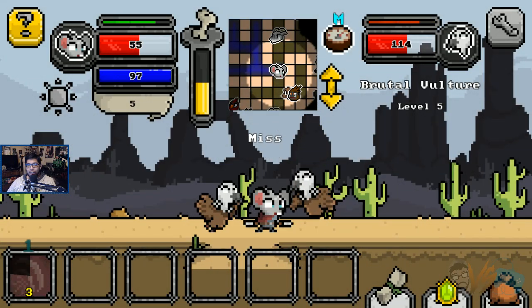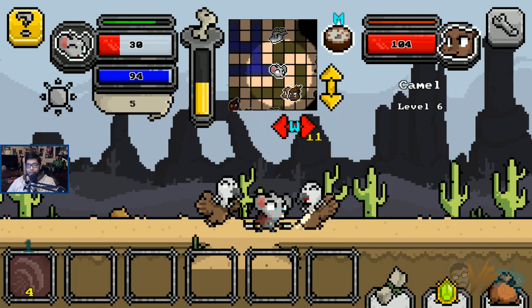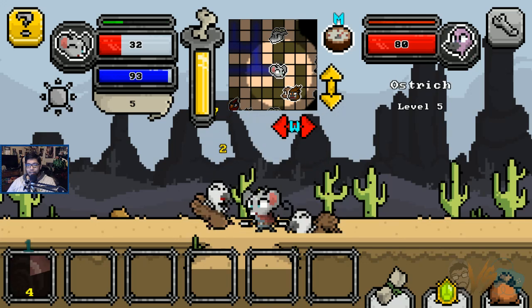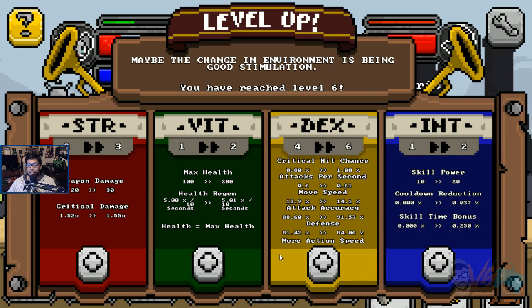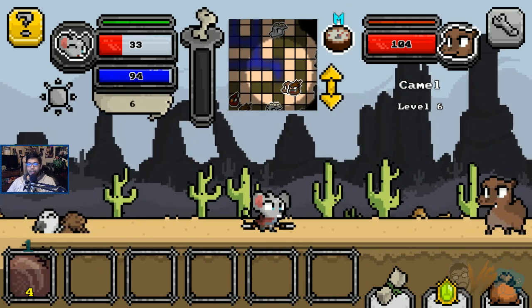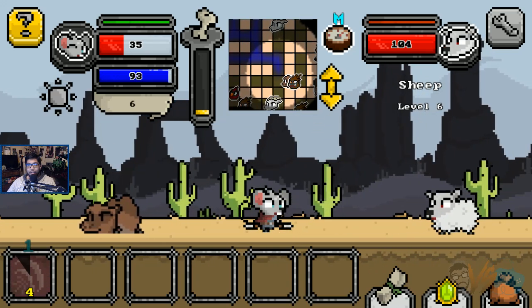Oh my god, these guys are high level. I think it might be curtains for nips here. Come on nips, fight for your life. I leveled up again — a little bit more damage to make the double strike even better. Boom boom. The double strike with all that damage is so good.